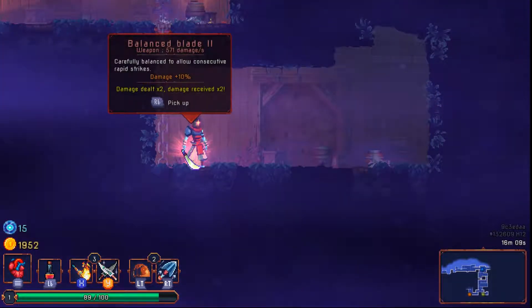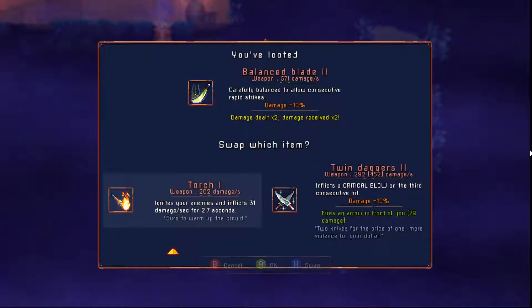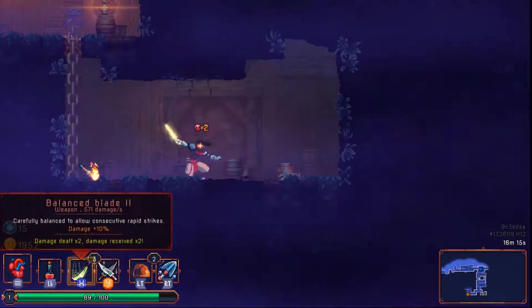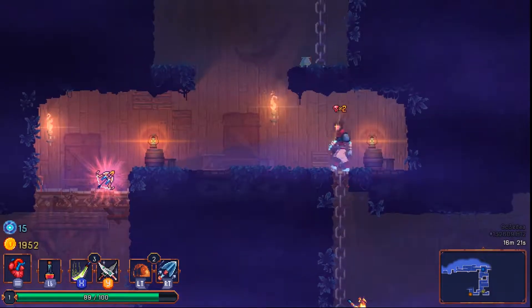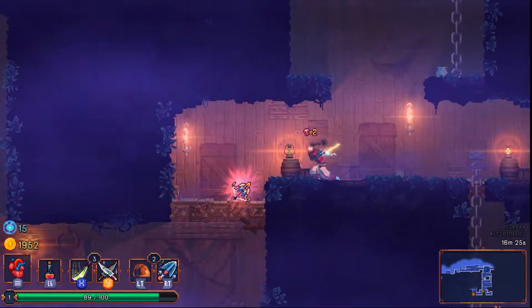Dealt damage times two, receive damage times two. We're trying to go for a build where we're not taking any damage, so I'm going to go ahead and pick this up and replace the torch. It's like a normal dagger that attacks extremely quickly and kind of has a big combo move.